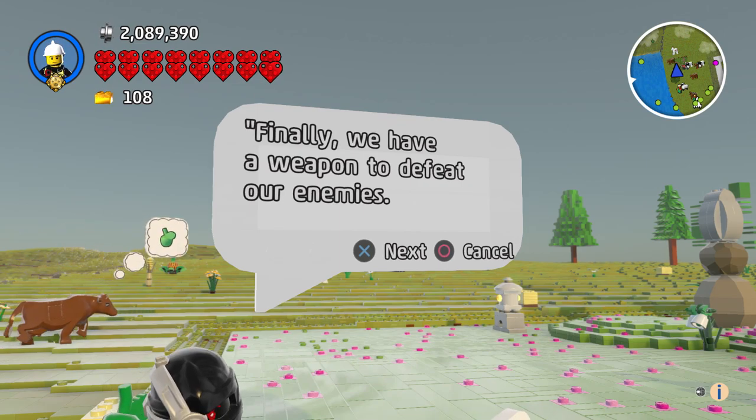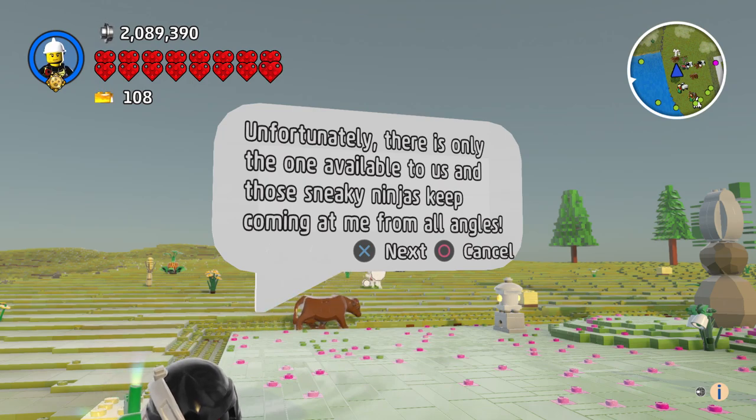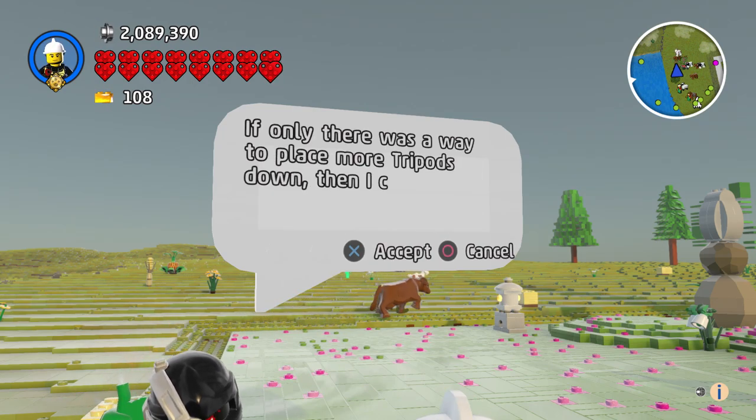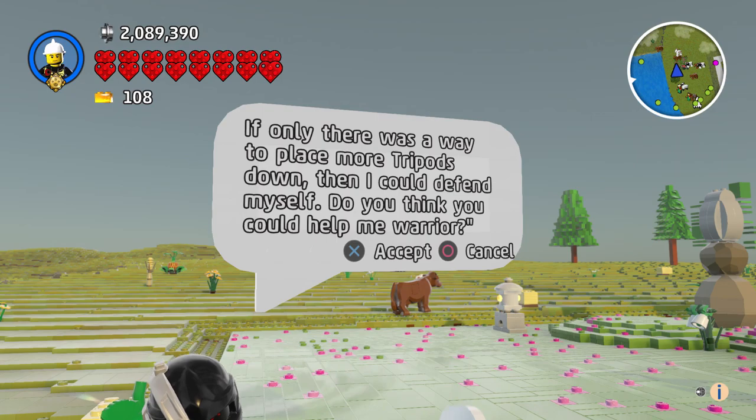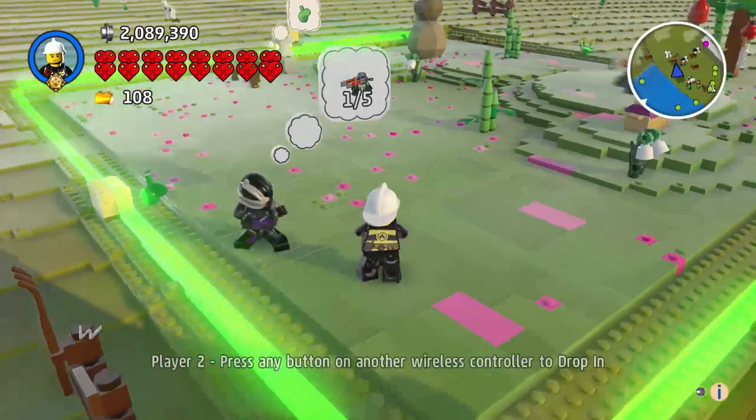A character tells us: 'Finally we have a weapon to defeat our enemies. Unfortunately there is only one available to us, and those sneaky ninjas keep coming at me from all angles. If only there was a way to place more tripods down, then I could defend myself. Do you think you could help me, warrior?'